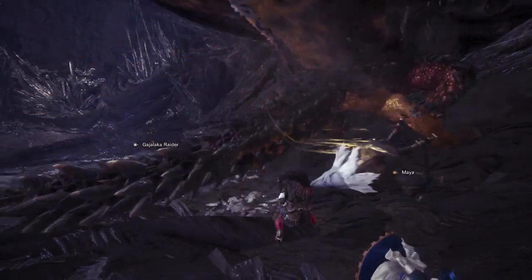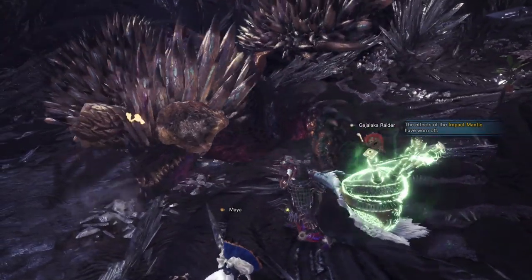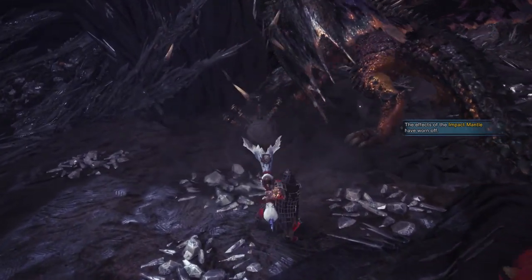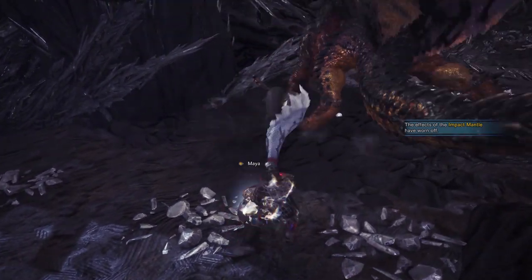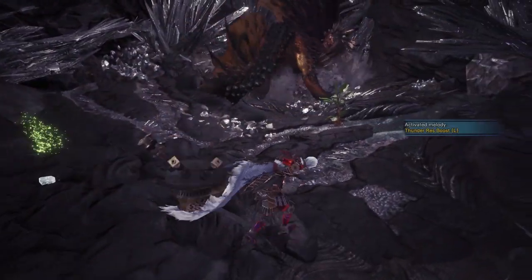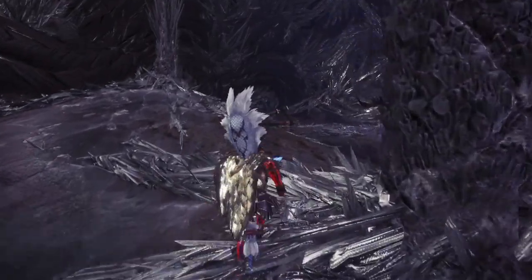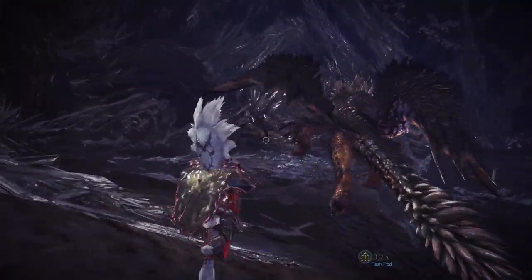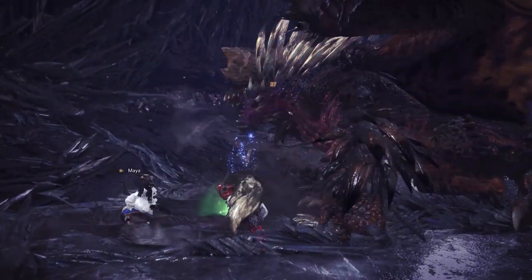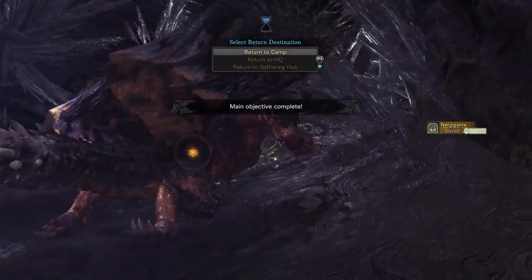So as you can see this is a straightforward DPS build for the Hunting Horn and it can make use of any of the Safi weapons — you don't have to use the Safi Shatterhorn here. Just remember if you do swap it out to swap the Bolt Jewels to match whatever element you are using. If you take an ailment Hunting Horn instead of an elemental one, you won't have Critical Element but Critical Ailment, which does the same thing for ailment status instead. The biggest downside is survivability, but with the Safi Shatterhorn you also have access to Divine Protection for a little extra survivability.